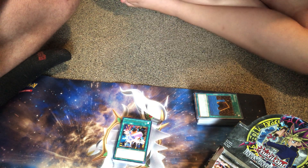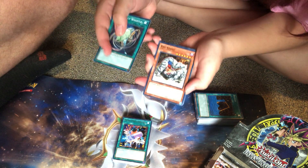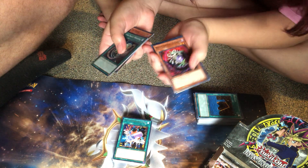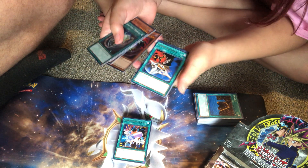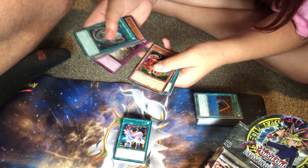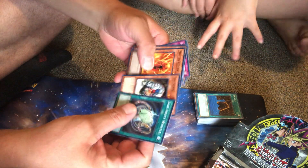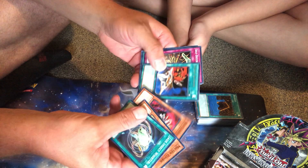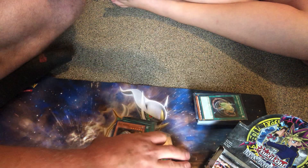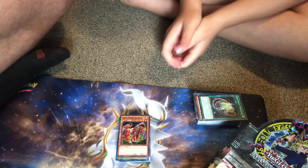I'm happy — that Dimension Fusion is a freaking sweet card to have. Jade Insect Whistle, Ryu Kokki, Molten Zombie, Witch Doctor of Chaos — that's a really cool looking card, not a very good card though — Fuma Shuriken, another Self-Destruct Button, Grand Magic Daiza — they're very generous with that — Salvage isn't bad, and another Blazing Inpachi. You pulled another banned card by the way. Self-Destruct Button is banned — so wait, I pulled two of them? Yeah, wow.